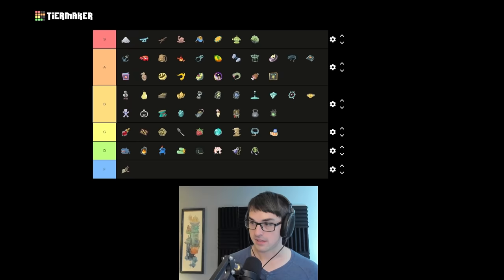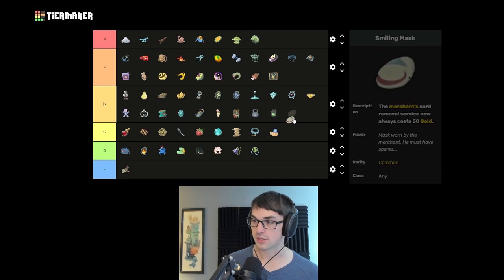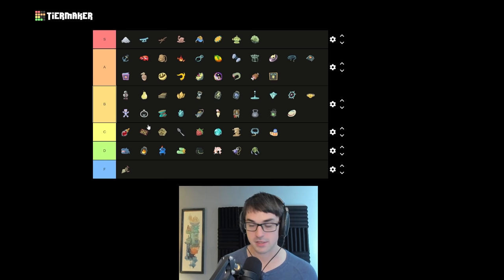Smiling Mask makes removals cheaper — quite good, doesn't always save a lot of cash, but I like removals in general. I'm going to put this in B. I often change my pathing to accommodate the Smiling Mask and I'm quite happy for the extra cash it provides. It's a lot more reliable than either Maw Bank or Ceramic Fish as a gold relic — I might actually put it one tier above those in C tier, noting it's better than those two as gold relics go.